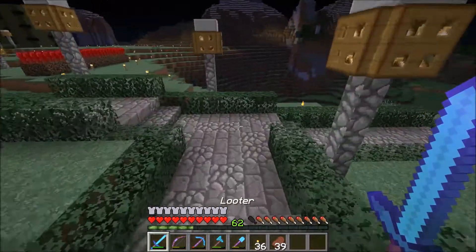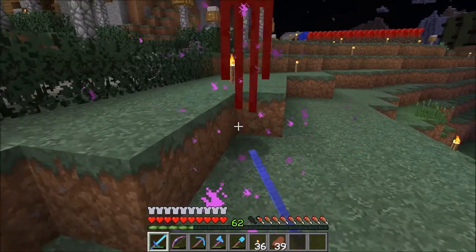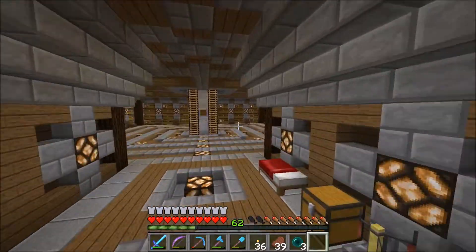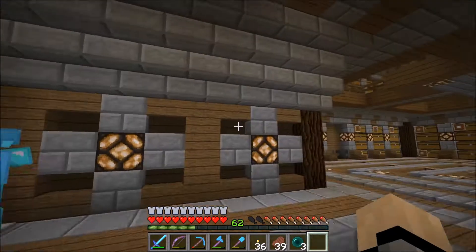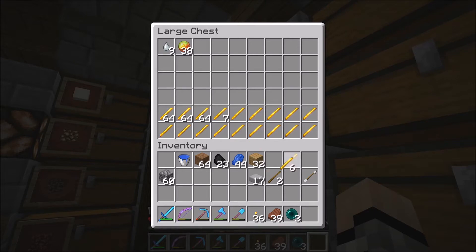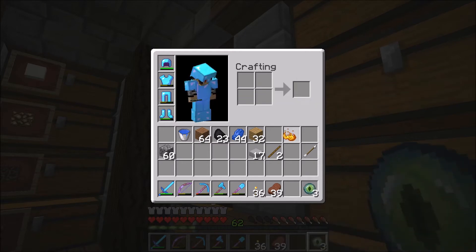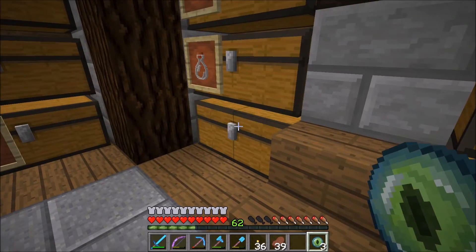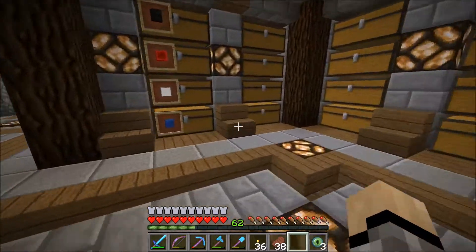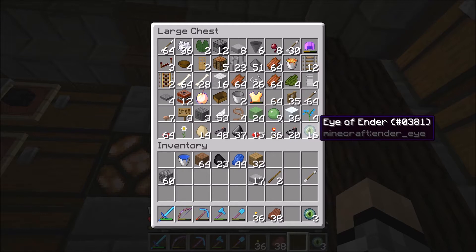Oh my gosh, there's an Enderman - let's go kill him on camera! All right, we got this. Three Ender Pearls - I will take that and add it to my collection. We can get some more blaze rods - get some blaze powder and bang, three Eyes of Ender. This will be perfect for finding an end portal.